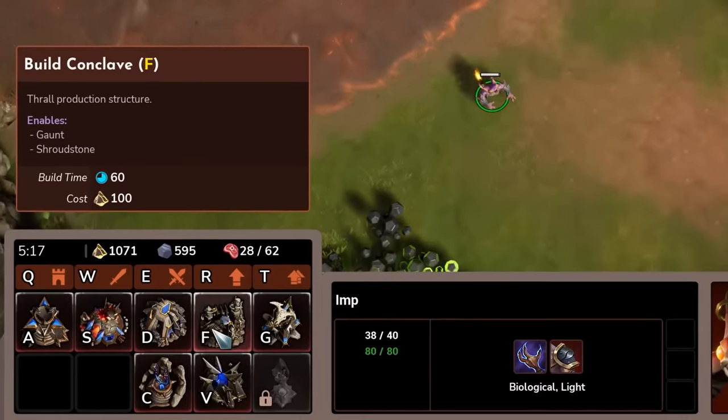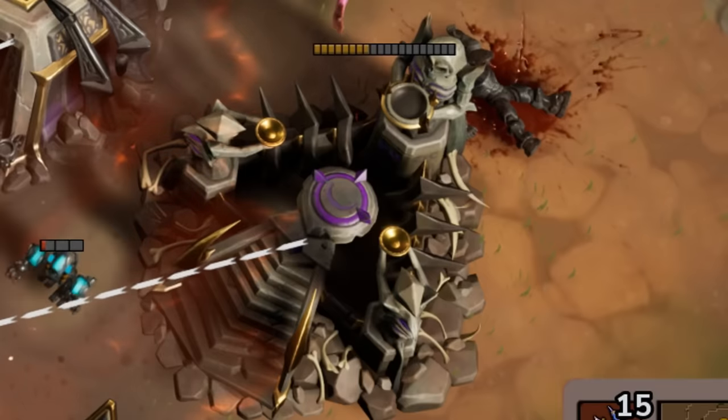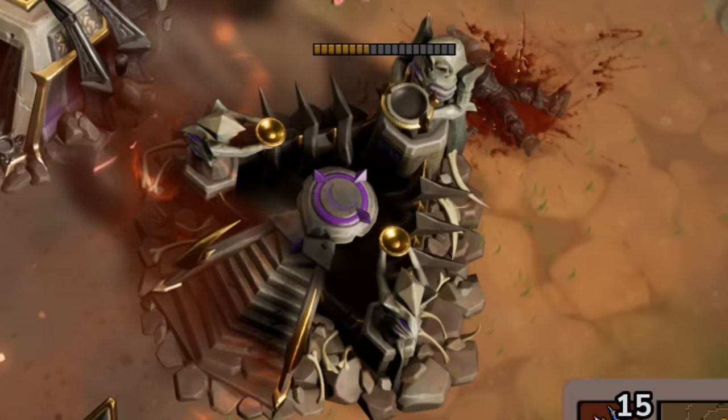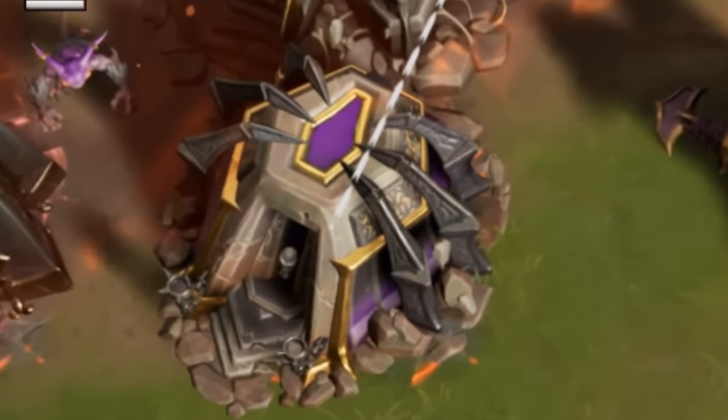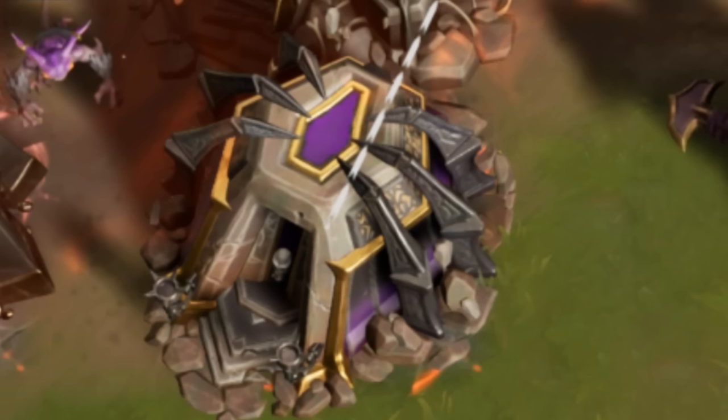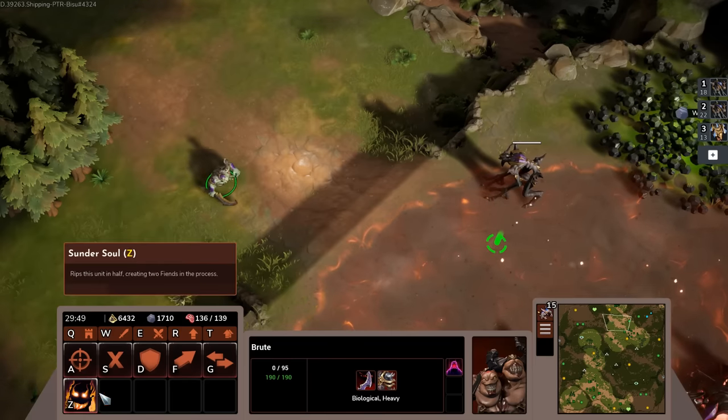First up, the Iron Vault and the Conclave are both Tier 1 structures, but we're going to talk about the Iron Vault, since that has the most basic unit — a unit that only costs Luminite. And that unit is the Brute.